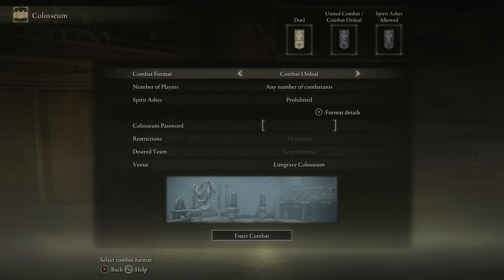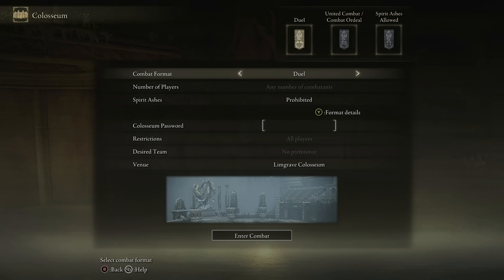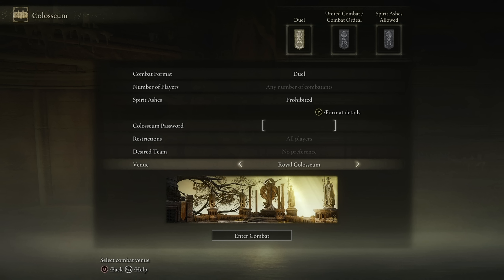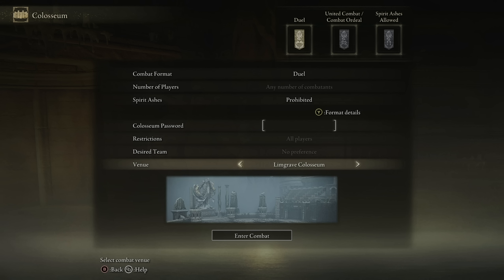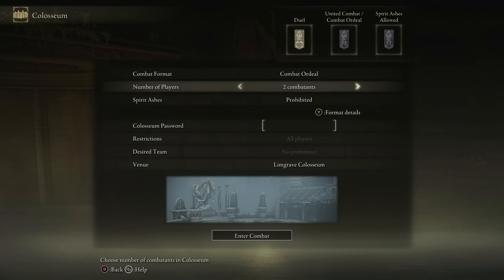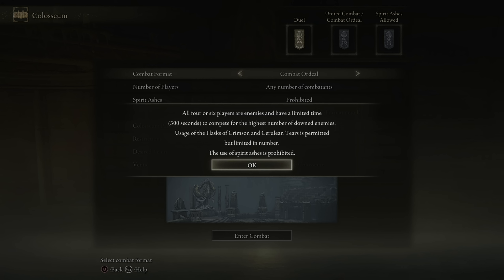Once you've actually visited all of these, you can just search for any game mode from the Roundtable Hold at this little statue. It gives you all the options to select game modes, whichever maps you want or all of them, whether you want to allow summons or not — duels, team fights, free-for-alls, it's all there. I'm definitely going to check out all the modes, but I like duels the best. Let's get straight in.